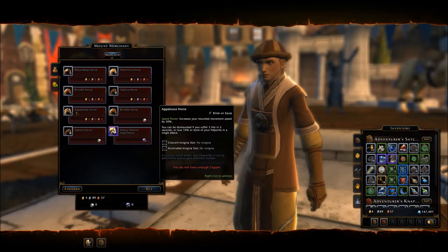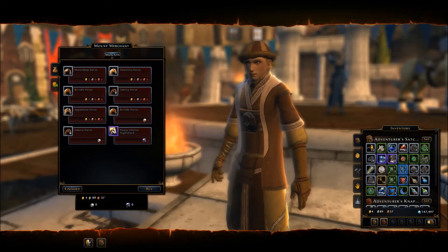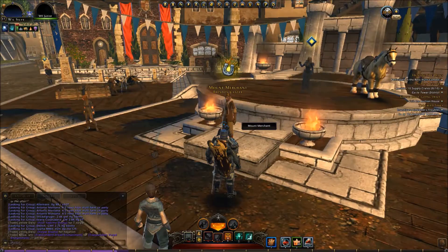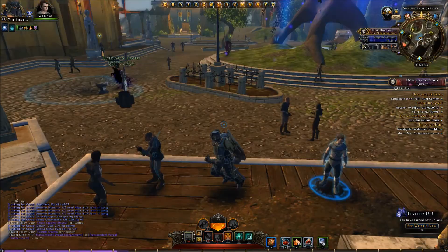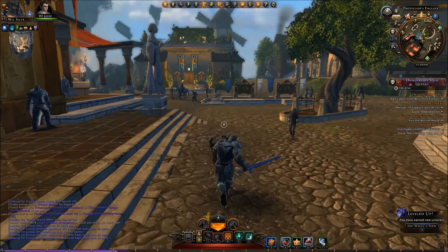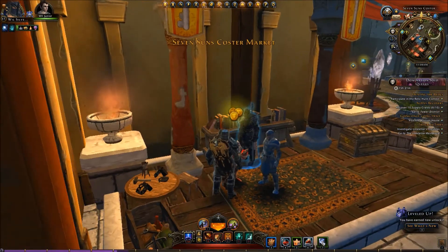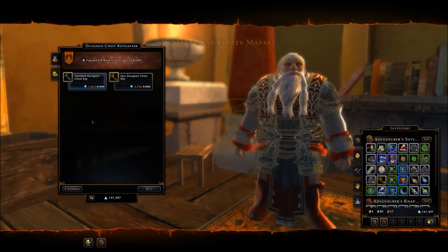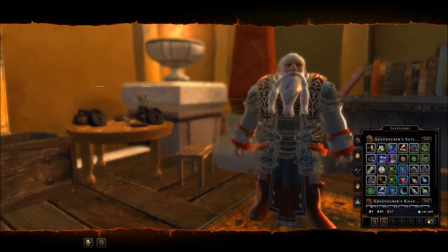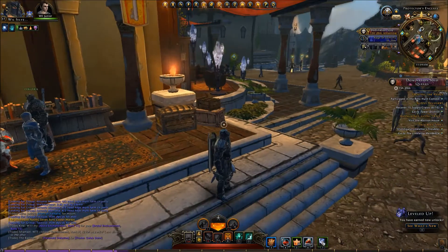You can also buy a mount for five gold pieces, so go ahead and pick up those extra items that drop along the way, identify them, and sell them off to get your gold pieces that way. Early in the game, scrolls of identification drop very readily and handily, making it really easy for you when you're trying to identify items — it's a cheap way of getting scrolls. Make sure you don't forget to pick those up as you're going through.